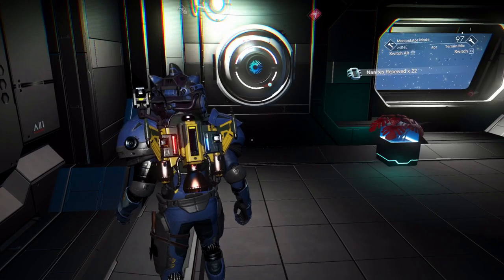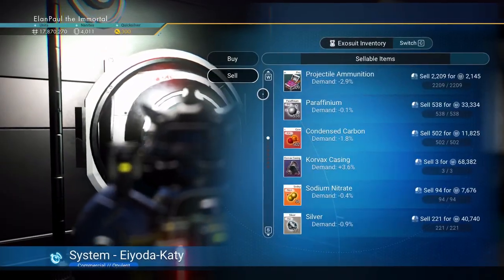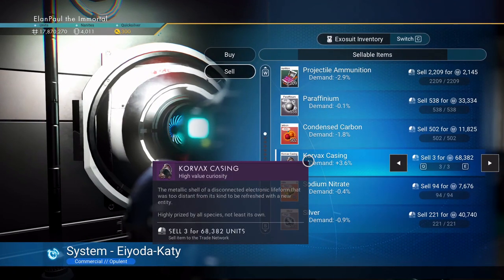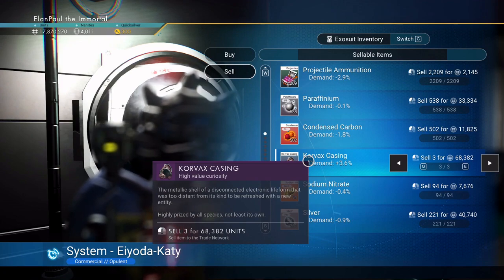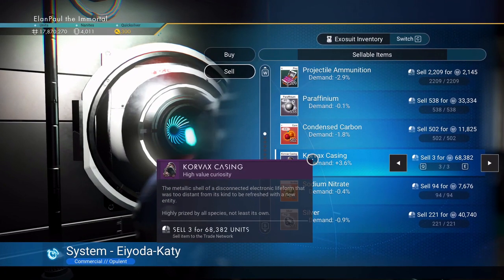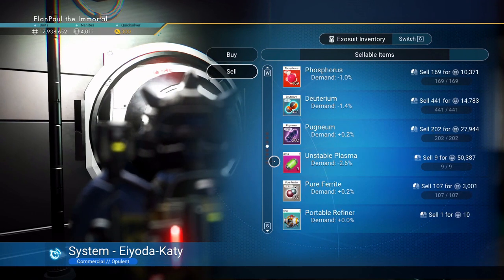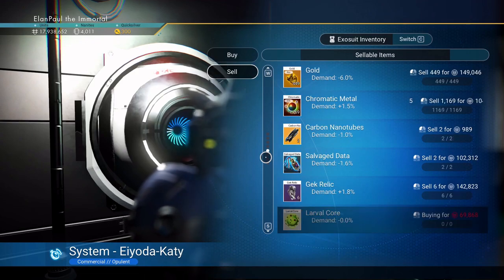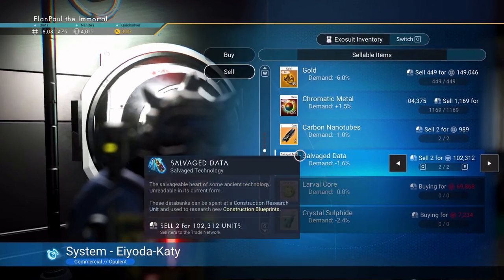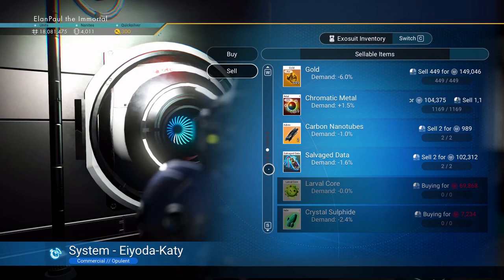Look — nanites, about 40. Let's go ahead and sell the things on my person. I could use these to upgrade my reputation with these people, with the Korvax. But right now, money is what you're going to want to do. You'll use that stuff later on, and trust me, you're going to get tons and tons of that stuff. Gek Relics. I could do salvage data, but I'm going to hang on to it — we're going to need it. Especially when we create our main base.